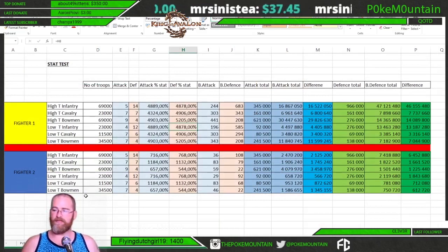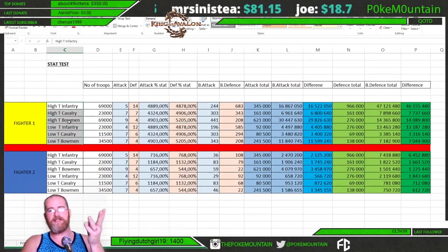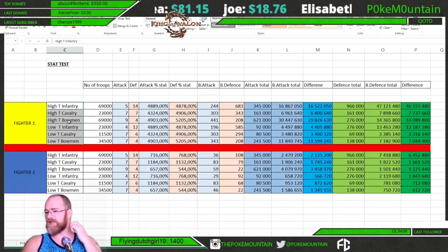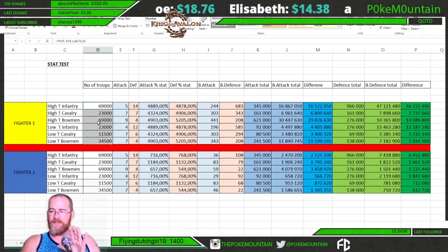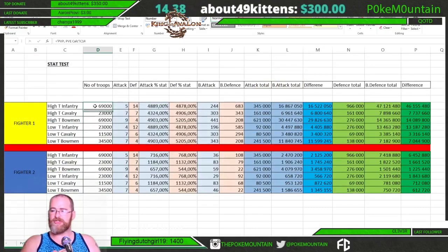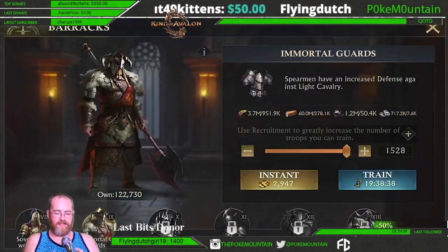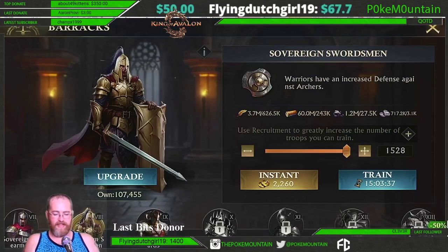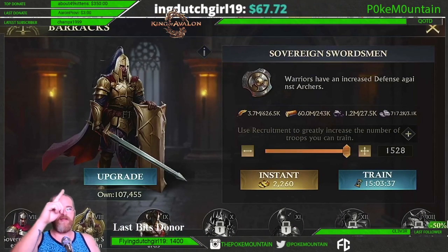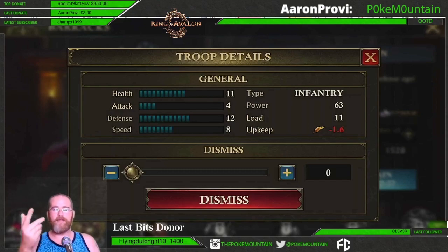Here's where we're going to see the actual breakdown of the information. I've put together a simple Excel spreadsheet that shows my critical march, which is my three higher tier troops as well as my three lower tier troops. This document automatically breaks down my troops according to my setup. I've also put in the attack stat and the defensive stat of each of my troops, which you can check yourself by going to the training center, clicking train, selecting which troop you want and clicking the eye in the corner. So I can see health is 11, attack is 4, defense is 12, and speed is 8.